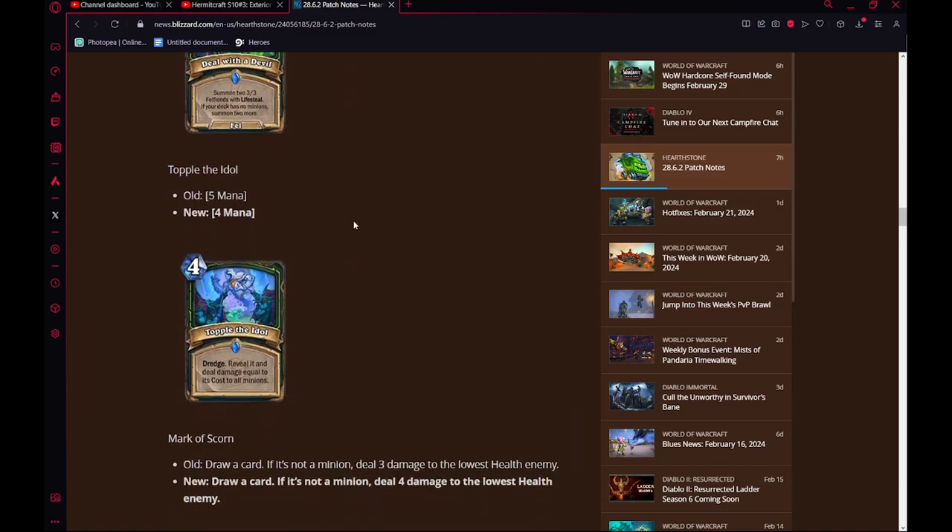Top of the Idol — 5 mana to 4 mana. I think this is actually pretty significant. You can play this in like a Reno Demon Hunter, and half your cards cost 5 or more mana. I think you understand why 4-mana deal 5 to tall minions is pretty good without a real downside. I think this card might see some play in Wild. Reno Demon Hunter is a pretty terrible deck, but it is what it is.